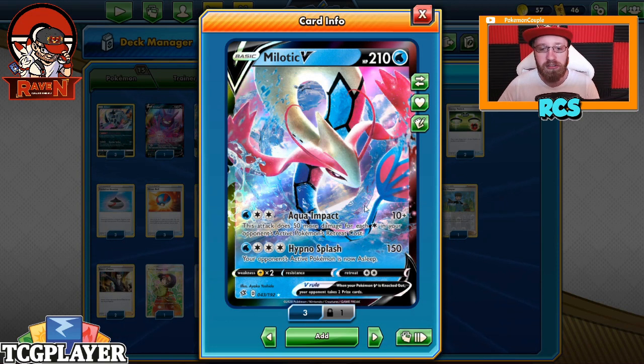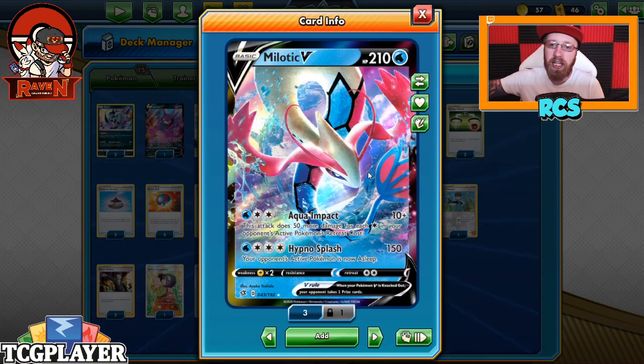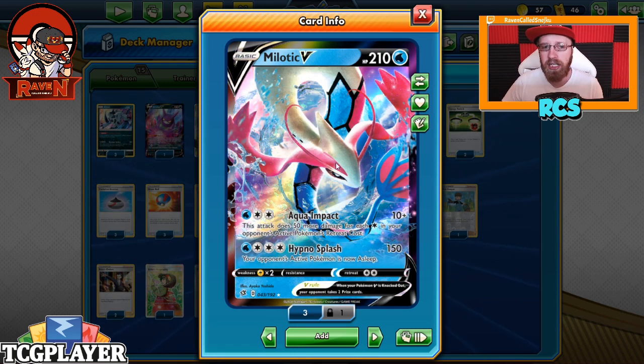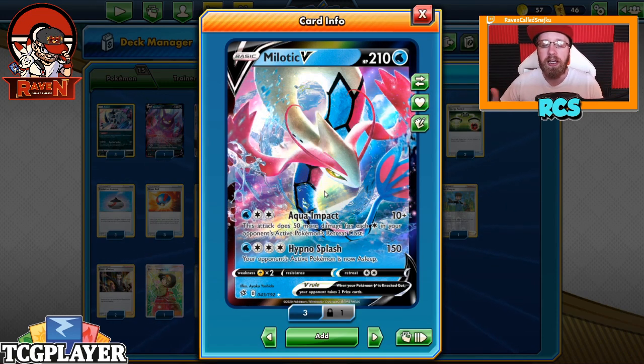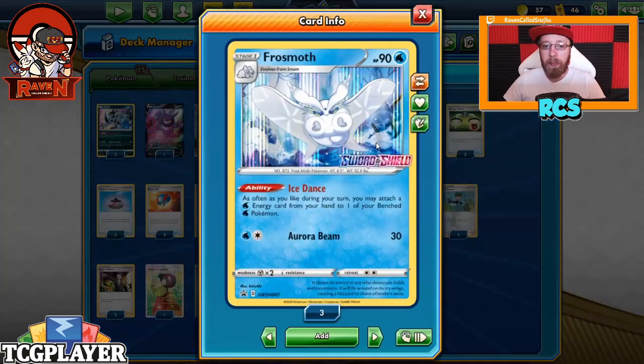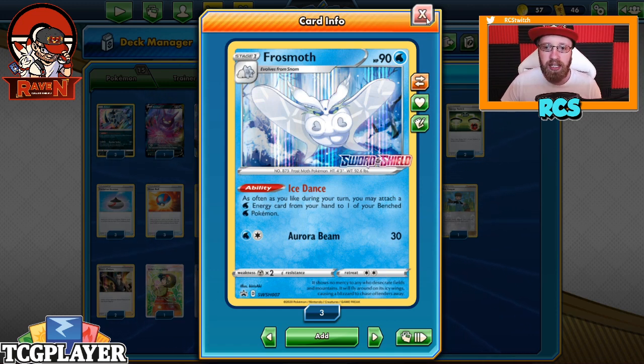So that is our main strategy - getting to that point. As you saw in the gameplay portion, as you saw me playing and using that deck in a Fortnite Pokemon Tournament, there is just no overcomplicating it. You just wanna put a Frostmoth turn 2, because we do play a nice line, and just start attaching the energy. Once you attach the energy, you keep attacking, and that is it.